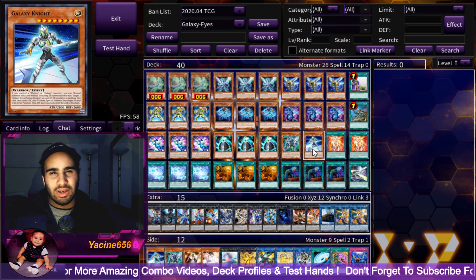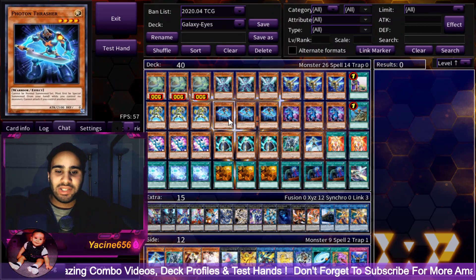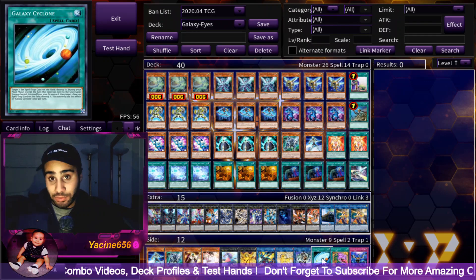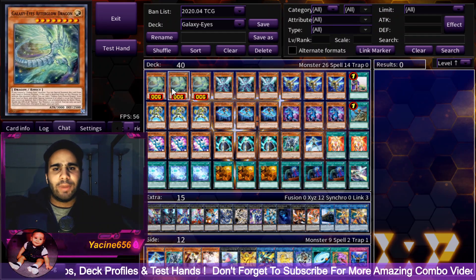I'm not playing Pot of Desires — I'm already playing so many three-ofs and two-ofs. You could play Pot of Desires though; it's definitely a great option, which is why it's in my idea category. Galaxy Cyclone is also in that category — it's searchable and has Galaxy in its name, so it fits the theme of the deck.